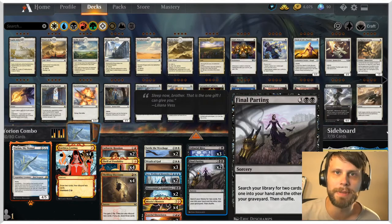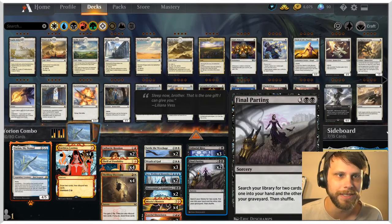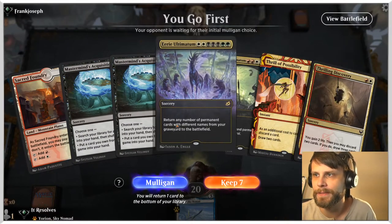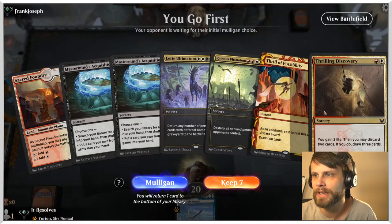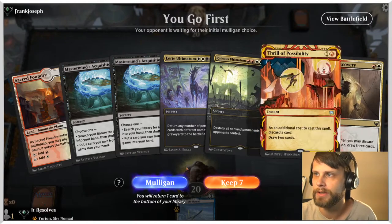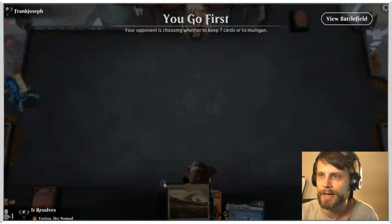We are going to send it through three best-of-one games, so we'll go ahead and jump into game one. Here we are for game number one, and unfortunately I don't think we can keep this hand. If we do get another land, hopefully we'd be able to play these — definitely Thrill we could, but Thrilling Discovery, maybe not. So I'm going to go ahead and mulligan this.